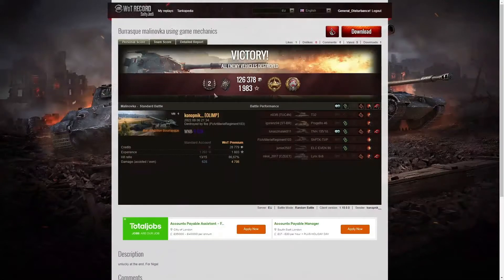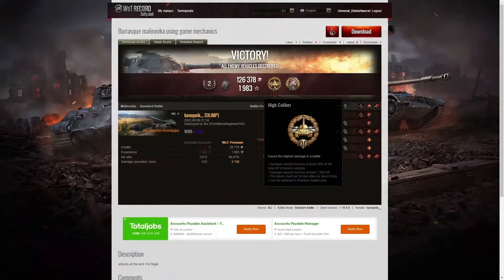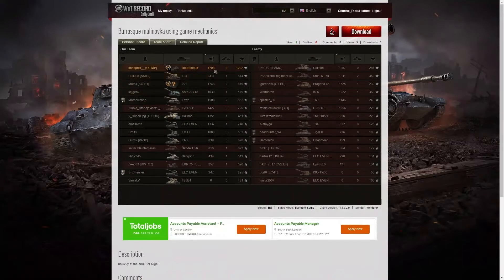Here's the end-of-battle stats. That was a second-class tanker for Knopfnik in the Bacetilion Barasque. He got a Fire for Effect for doing more damage than the hit points of his own vehicle. He also picked up a High Caliber for dealing the most damage in the game, and a Tank Sniper for getting the most damage at a distance of 300 meters or more. His WN8 from the battle was 6,534 — super unicum. He was at the top of the table with 4,708 hit points of damage. The closest teammate was the T-34 with 2,411.